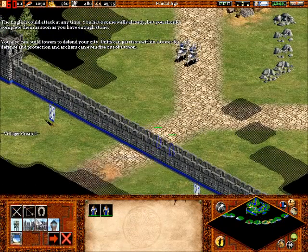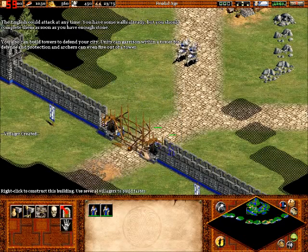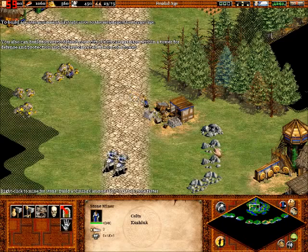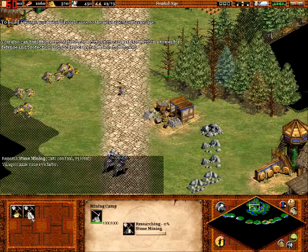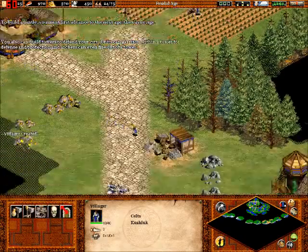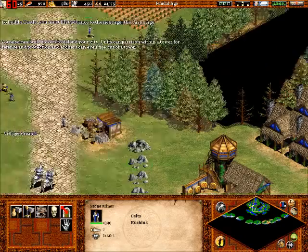Looks like our poor little outposts here are going to be destroyed by these annoying spearmen. To build the castle, you must first advance to the next age - the Castle Age. Yes, we actually do need to do that. We're actually at max pop in this level because we have so many pre-built houses. This level is pretty easy. I'll need to advance to Castle Age.